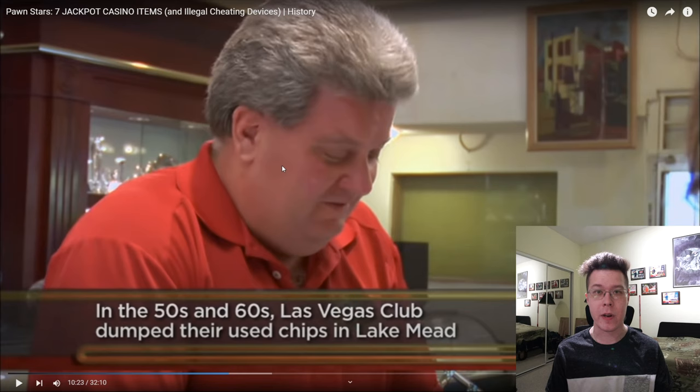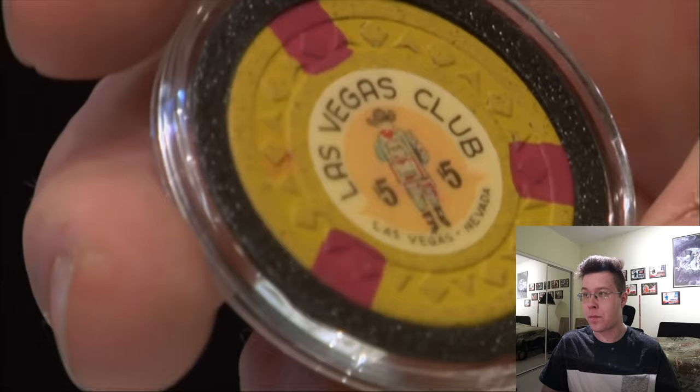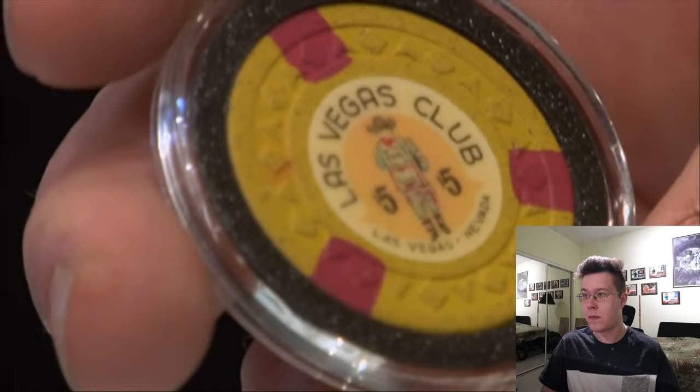I think it was Mike Spinetti — somewhere in an interview he talked about the chips getting dumped into Lake Mead. I'm pretty sure he had a few of them. There's probably an interview with a picture of some chips found by a diver. When chips get dumped into water, most of the dye mixes with the water, the chips become opaque and colorless or turn white. For inlay chips, the inlays would likely pop off or be too damaged to identify. Back then, a $5 bet was a huge bet and a person who bet $5 a hand was classified as a high roller.